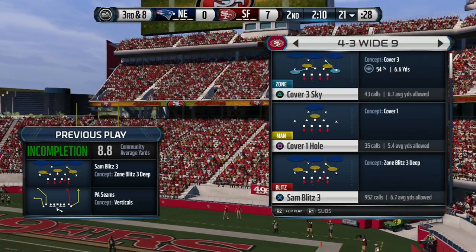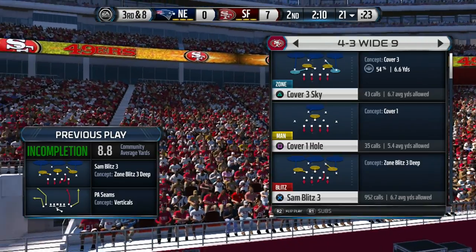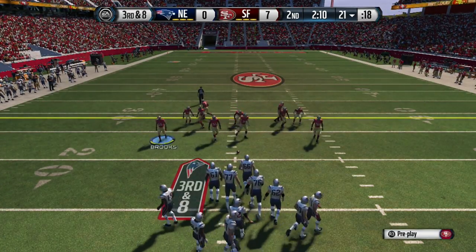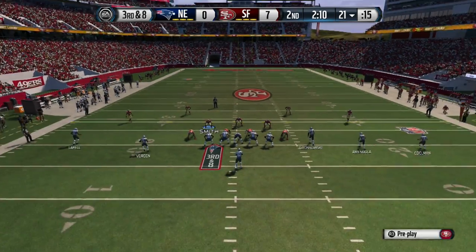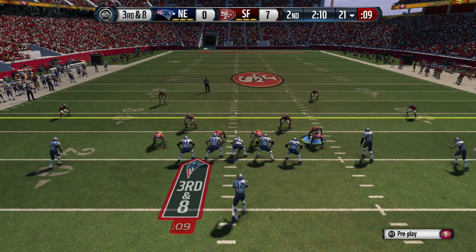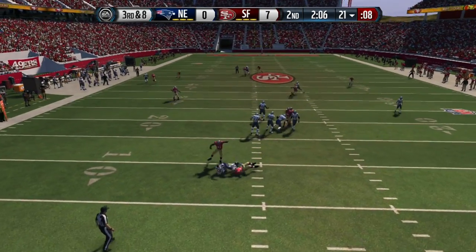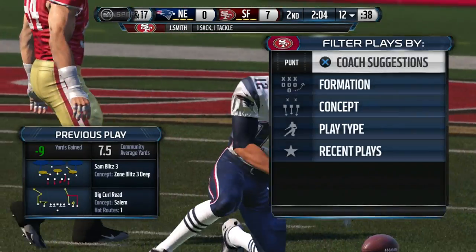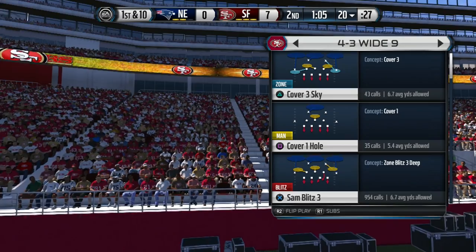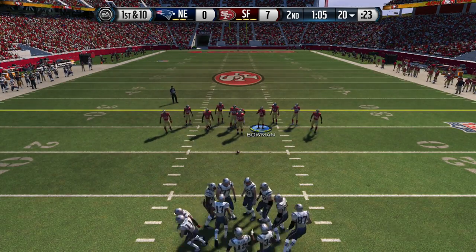I like to stay in 4-3-9 wide most of the time, but every now and then I come out in 4-3 stack with an eight gap, or 3-4 even, 3-4 bear, or 4-3 four-six under cover 3. Here we go with the triangle blitz — the right guy is already blitzing so I'm going to stay over here in case he comes out on the screen. He runs a route and I took that first read away — that was the tight end Gronkowski coming across the field — and we sack him.